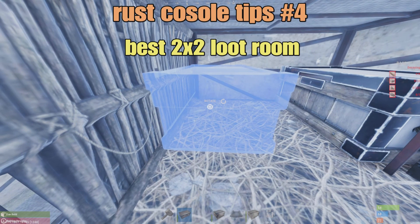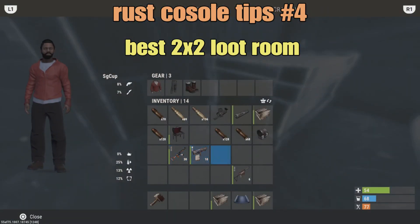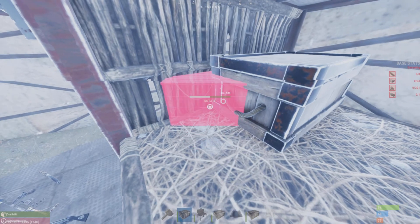Rust console tips number 4. This is a 2x2 upgrade you can use to get 8 boxes of storage in a 1x1 area.